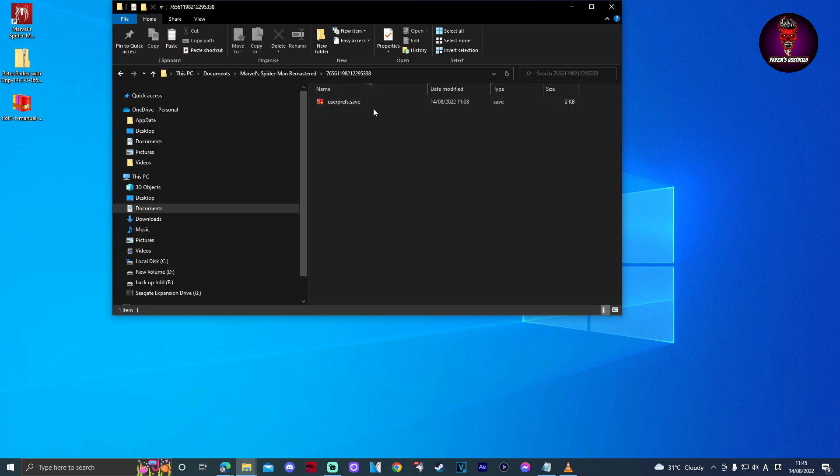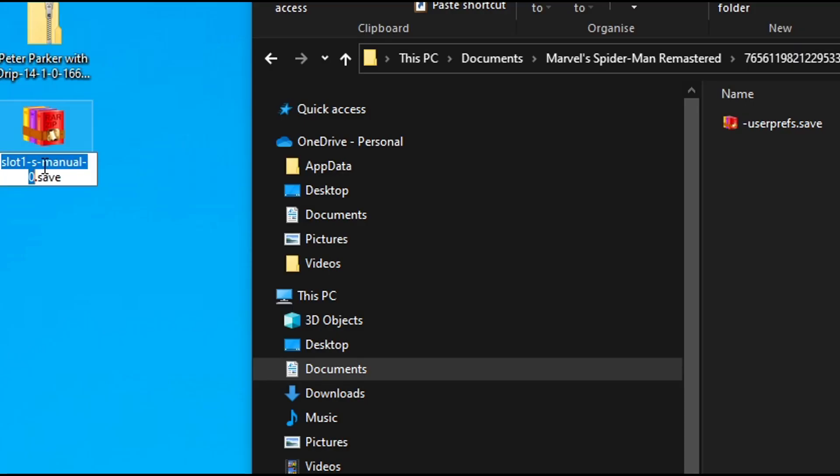It really doesn't matter what numbers you have, as every account is different. Inside the folder is where you find your save files. Make sure you back up your files first before doing this mod, as this will replace your progression in the game. Now go to the save file you just downloaded from Nexus Mods and rename it to slot0-s-manual-0.save.